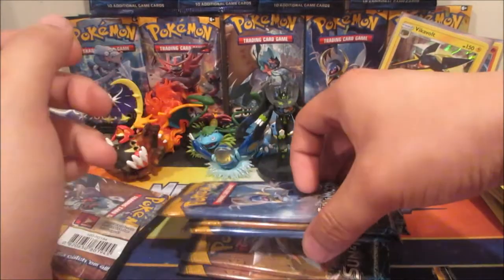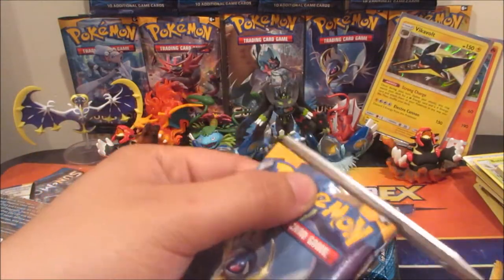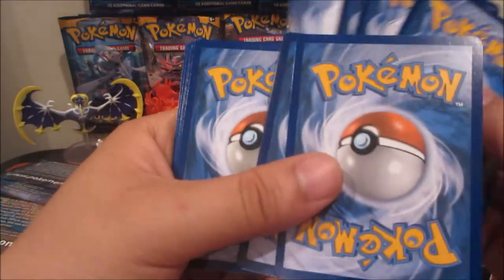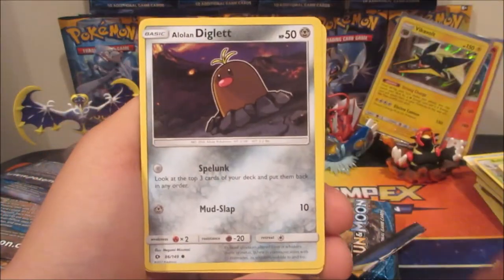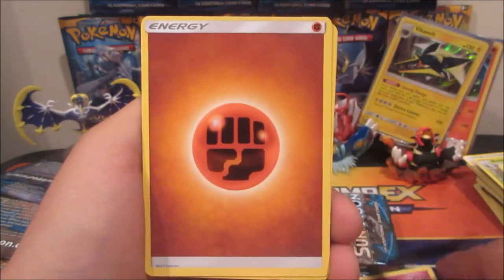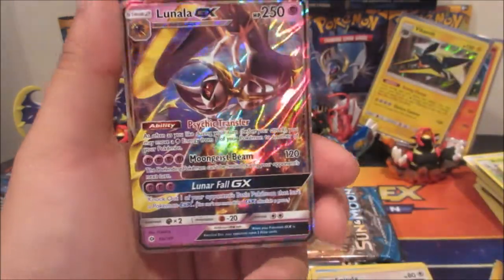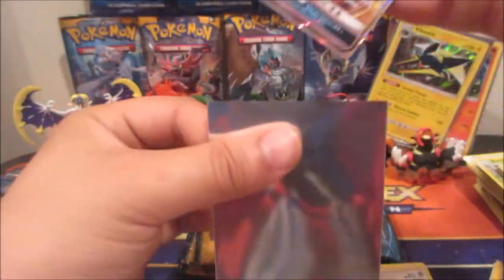I'm gonna take a wild guess — with about five packs left, we're probably gonna get something good in this one, hopefully. We got a Dratini, Alolan Diglett, Bounsweet, Skarmory, Cutiefly, Fighting/Ground Energy, Crabrawler, Brione, Bewear, Spinda reverse, and — Lunala GX! And I believe that was from a Lunala pack art too. We pulled the GX!